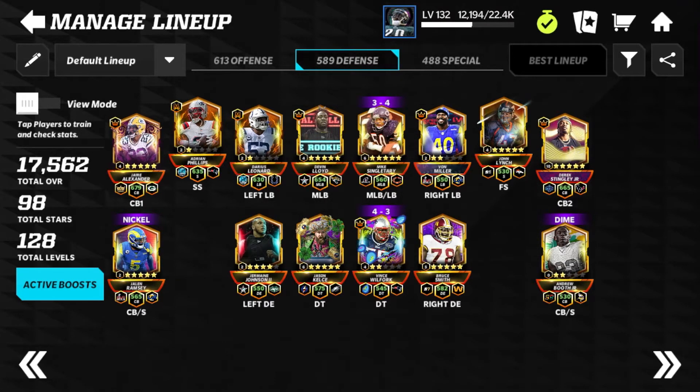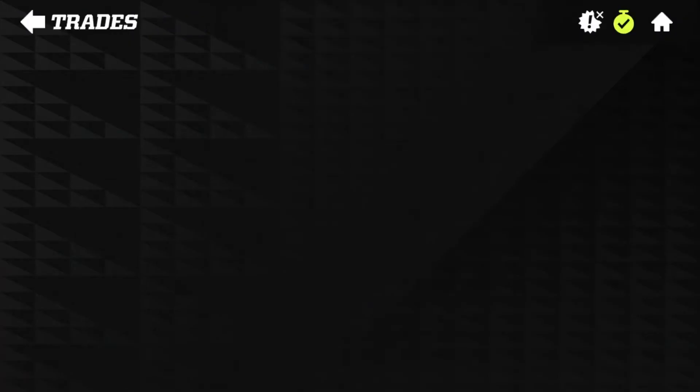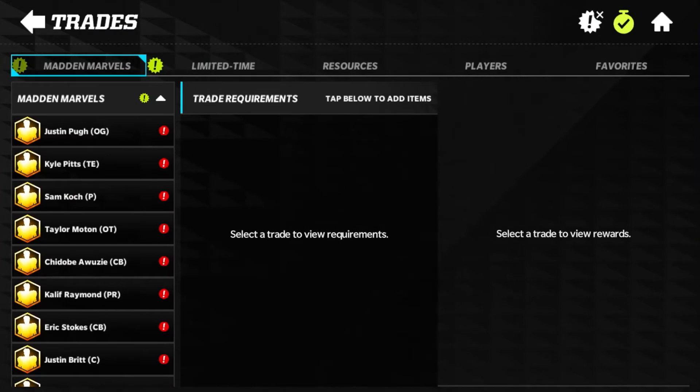That could be our final secondary for the season. I would have added the extra Marvel I wanted, added another safety to replace John Lynch, and overall the team would be looking really solid. So let's hop right into it — we are going to claim Eric Stokes in today's video. I do have 300 iconic coins.